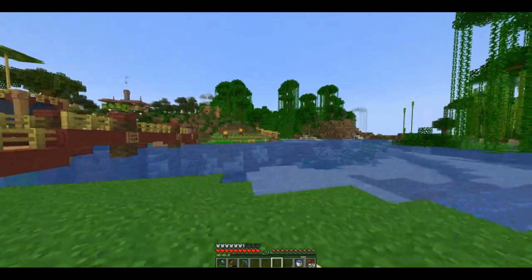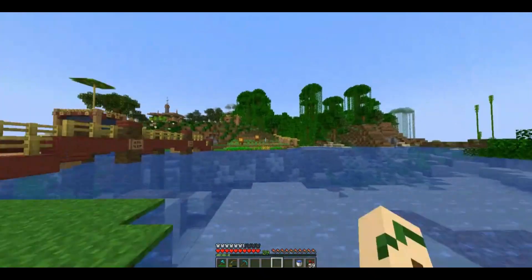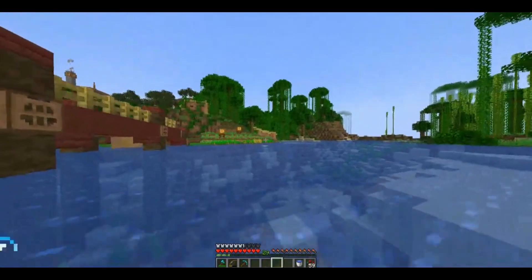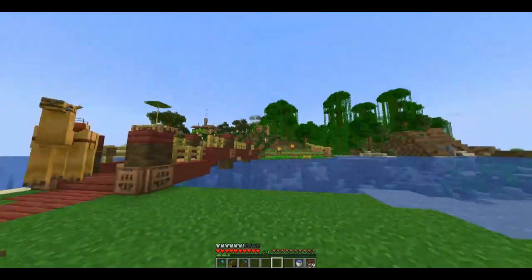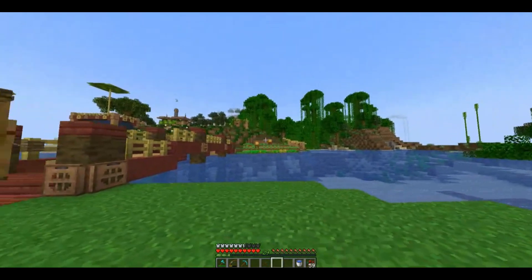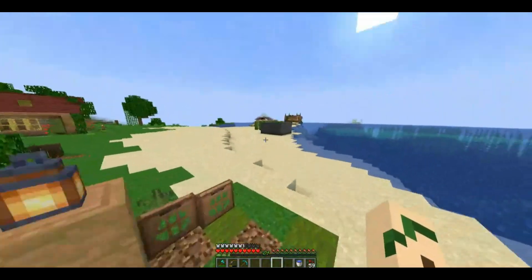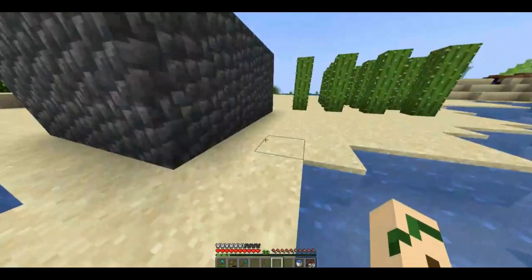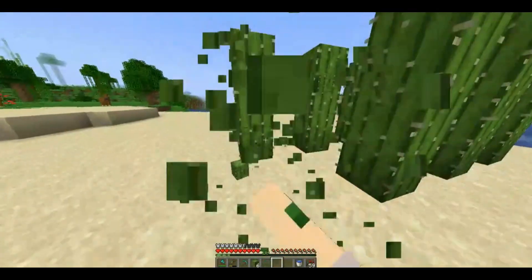I think that is looking a lot better than it was. Got a little sort of building there, we've got some lights so it doesn't get super dark, and I've generally brought the farm out a little bit further — we've got some pumpkins and melons growing over there now. It doesn't connect with the library yet, this little bit of space is kind of empty, but we'll get to that at some point. Now, the next thing I want to work on is our villager here — I want to do something with him and this cactus. So I think we'll go ahead and clean this up.